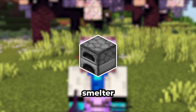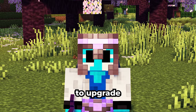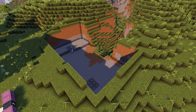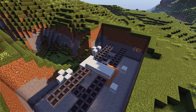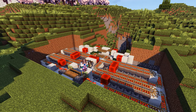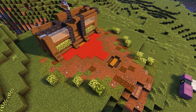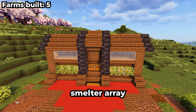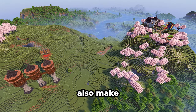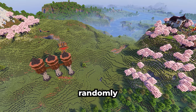Next up is an automatic smelter. This four furnace smelter has served me well up until now, but it's time to upgrade. This 64 furnace smelter array is going to make smelting glass or anything so much faster. At the end, I will also make paths to each of the farms so they are not just scattered around randomly.